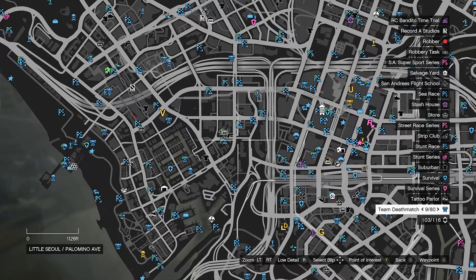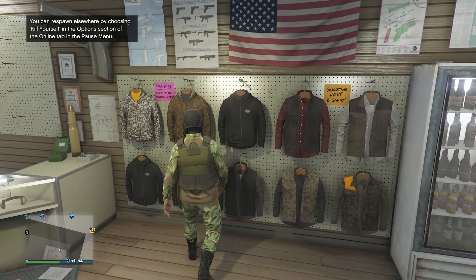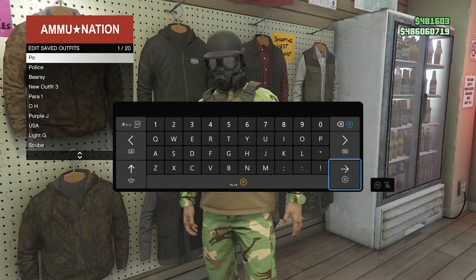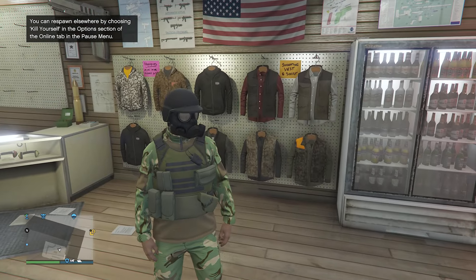Now go over to a gun store. As soon as you've made it to a gun store, walk over to the top section, hit edit saved outfits, and save your outfit on any slot that you want. After you save your outfit, back out of edit saved outfits, and then we're going to start up a job.